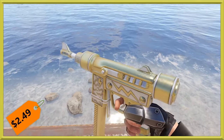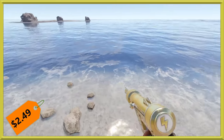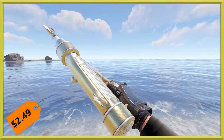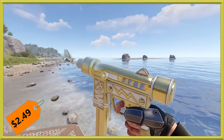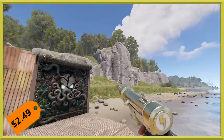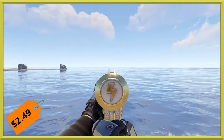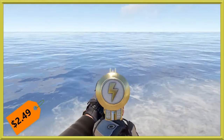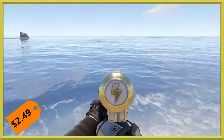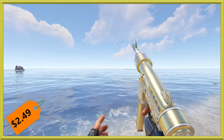Moving on to our next weapon, we have the Thunder Gold SMG. This one's going to cost you a little bit more than usual this week — just like the other counterparts in the set, about 50 cents more — running you at $2.49. It is a very shiny gun, just like everything else in the rest of the set. No stock on this SMG, and aiming down the sights you have a more white tip versus the gold, or silver and gold depending on how the light hits it. And there is that reload.